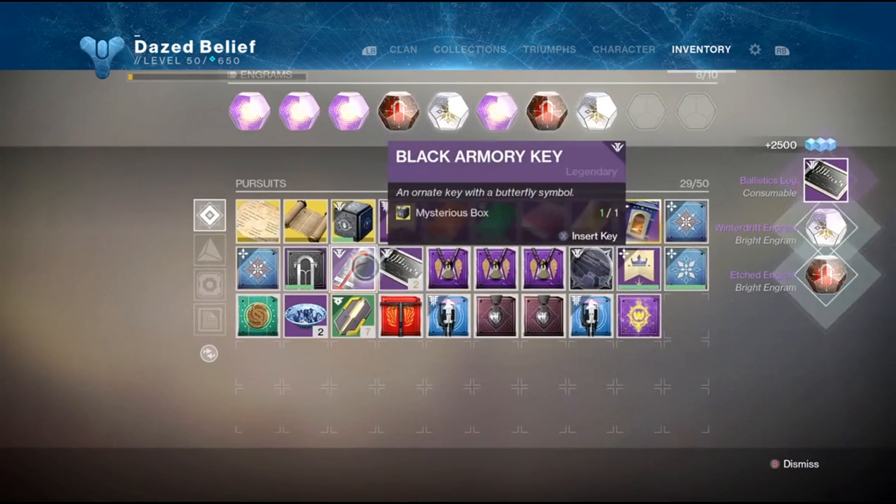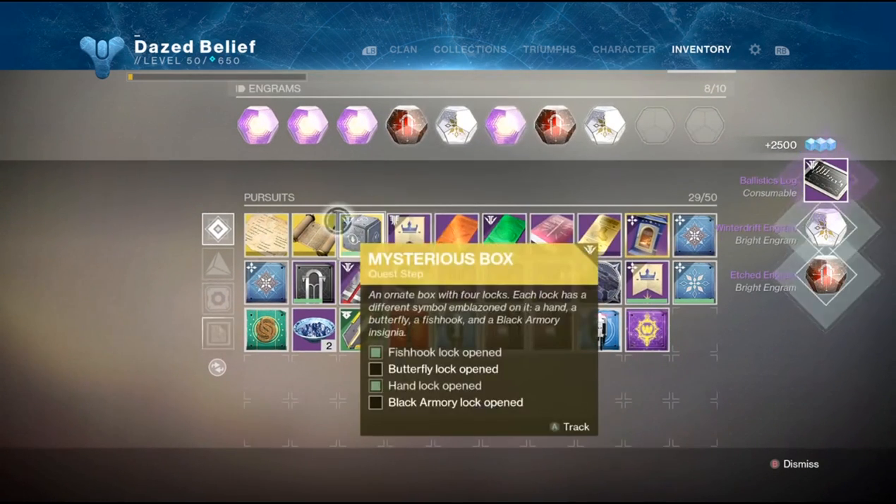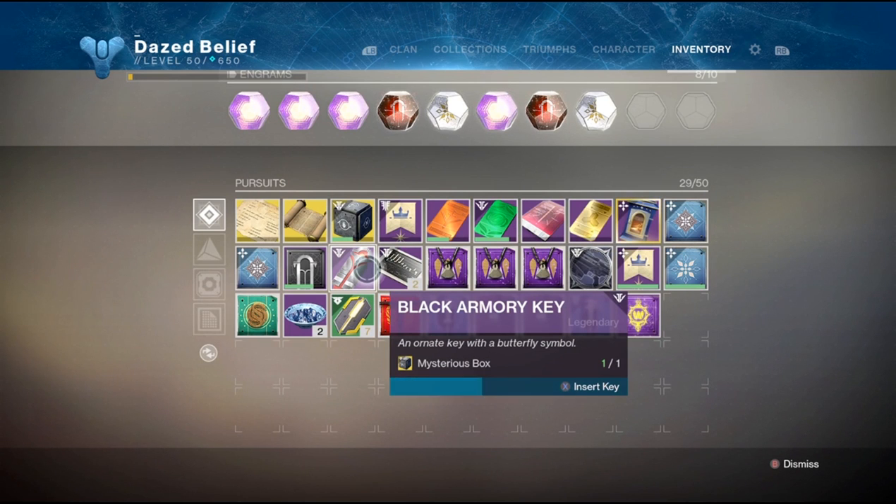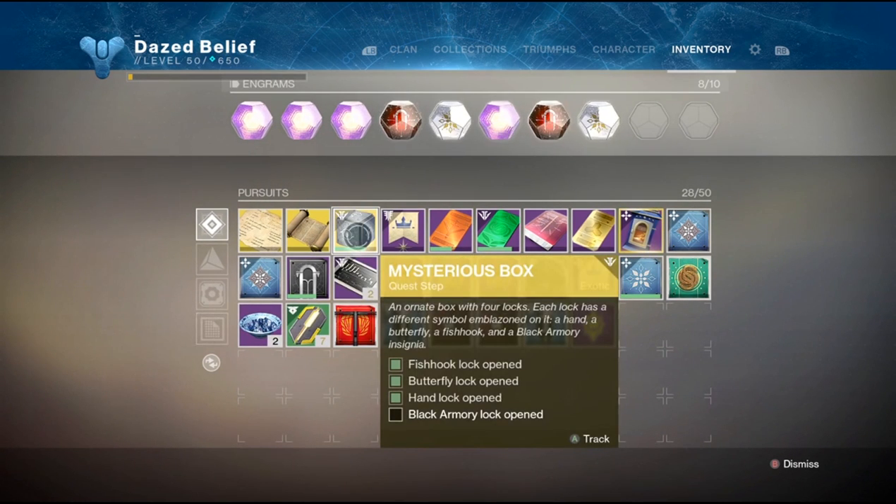Welcome back to the channel everyone. By now everybody should have seen the new mystery box and the four keys you need to get it, and there is a key in each forge. I'm going to go over the new Izanami forge key: how to get it, where it's located, and all of that.